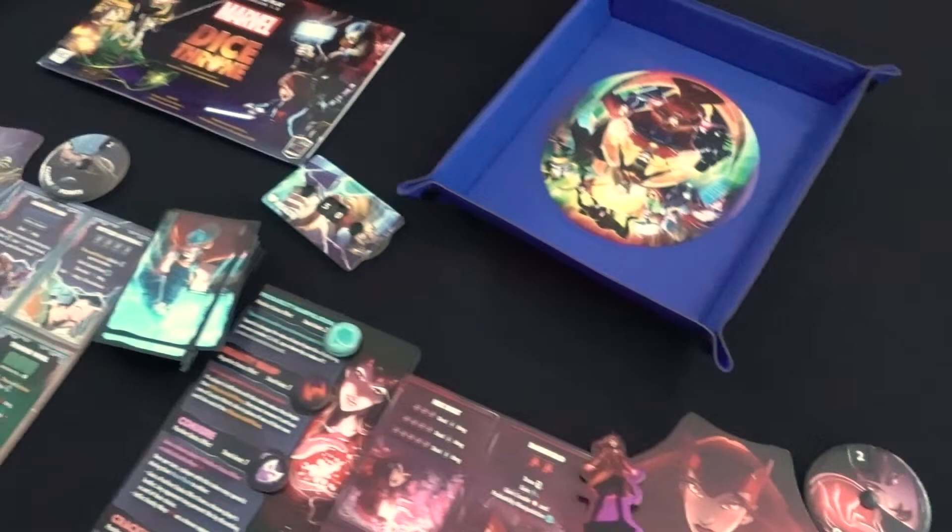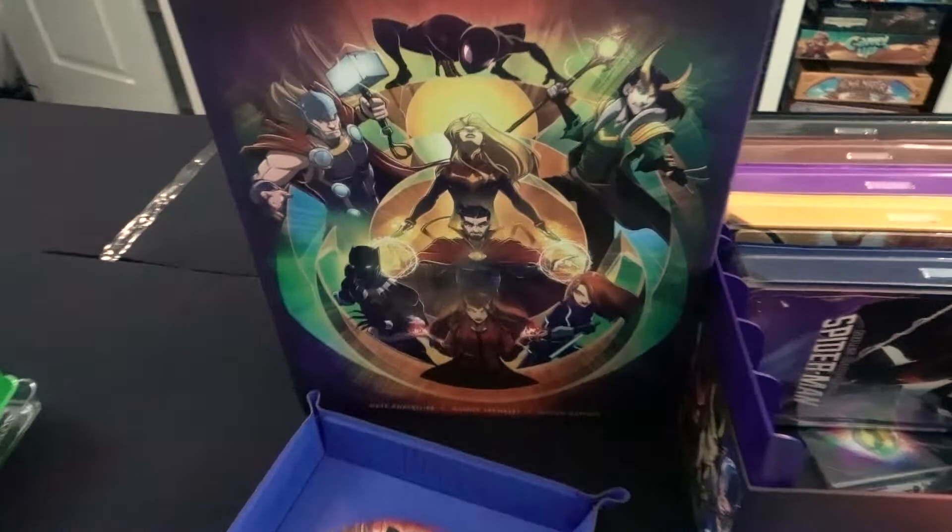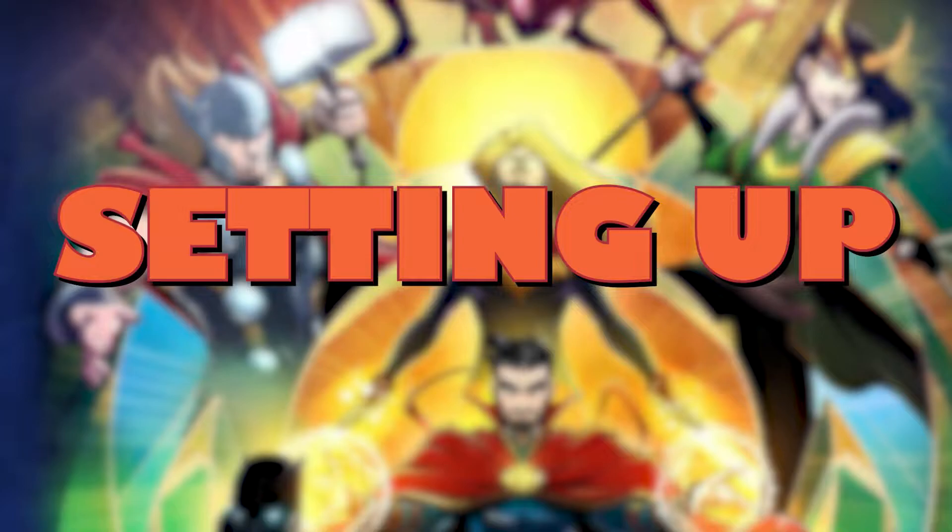Attack each other by rolling your character's unique dice, gain combat points to use on cards for special effects, and upgrade your abilities throughout the game. Reduce your opponent's health to 0 to win. Let's look first at how to set it up.